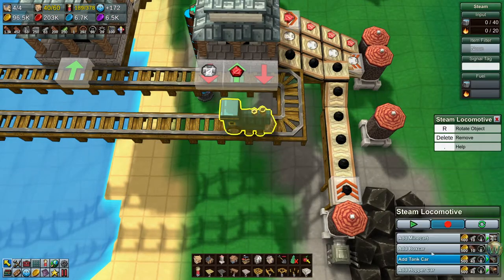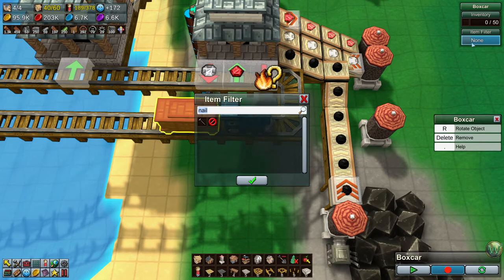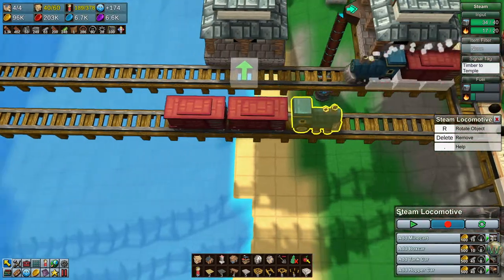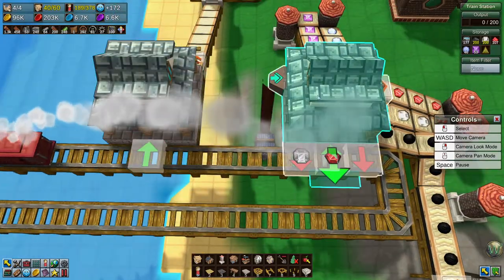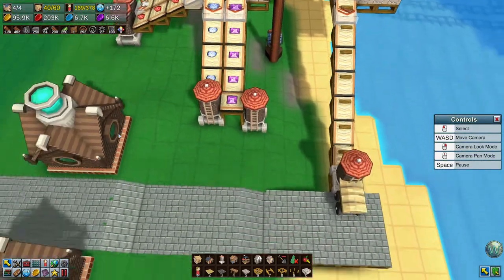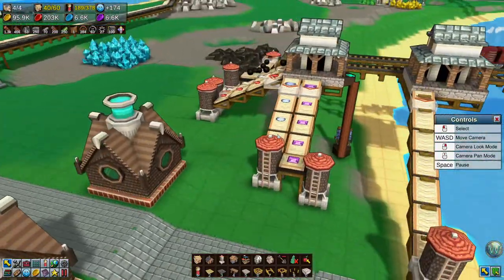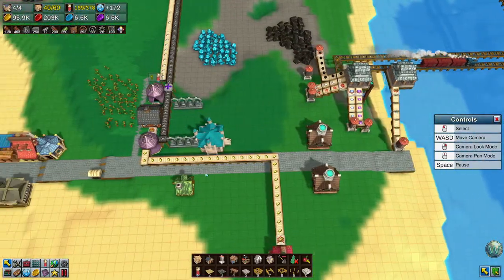Steam locomotive. Box car. You need this Arcadia to spell, and then reinforced planks. I guess I could have just put this one coming out straight down from here — that would have been the smart thing to do, Wally. Actually no, that wouldn't have worked. Wait, yes it would have. That's all right. So we have items being delivered to town now for sale — most of them, or all of them, at the general store I think.